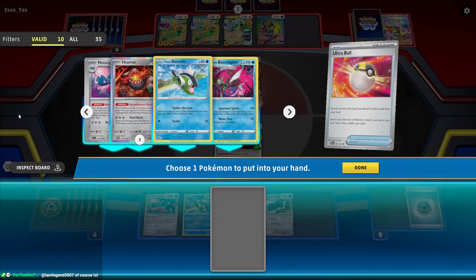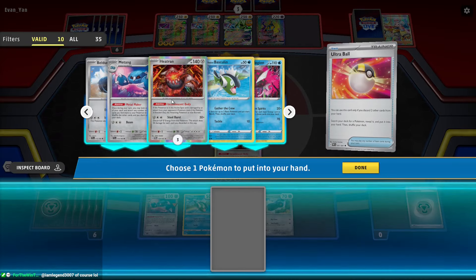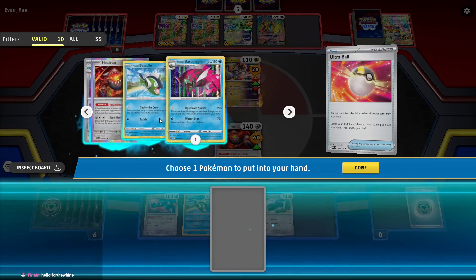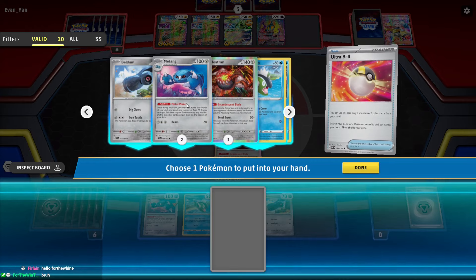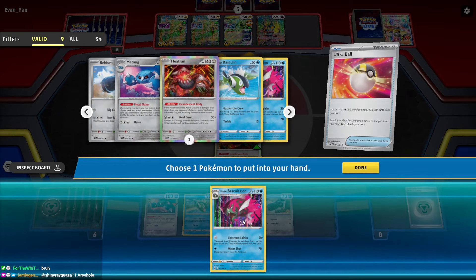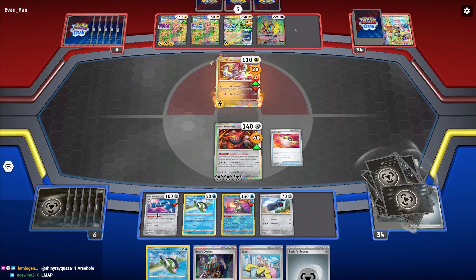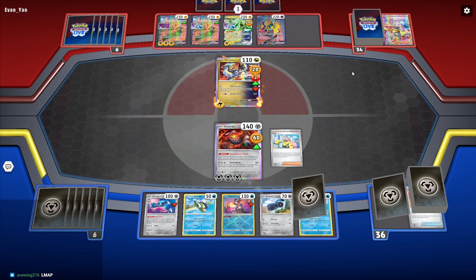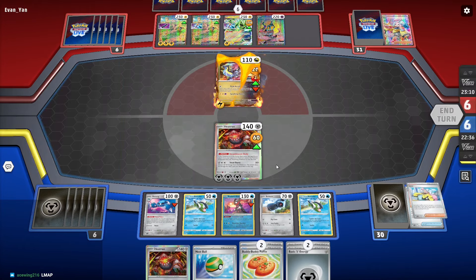What is going on? Why is PTCGL glitching out? It's the burn animation — I can't click anything. I can't select Matang, I can't select Heatran. I can select Basculin, Basculegion, and Beldum. I think we go for Basculin. I couldn't select like half of the Pokémon — that's cool. Great game. So I guess the burn animation wrecks things.